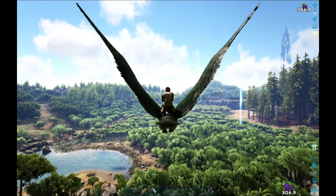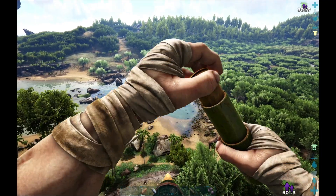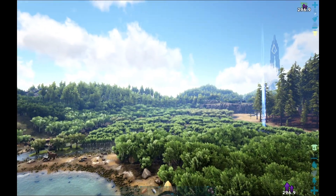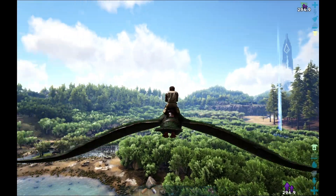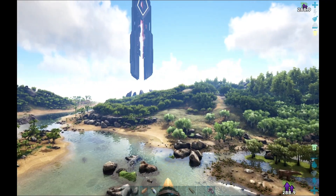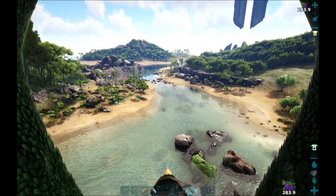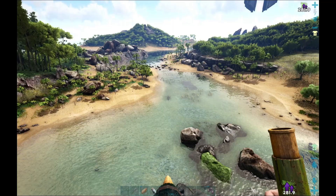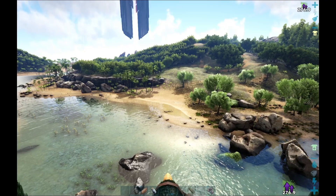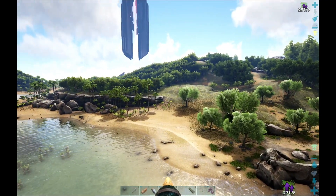I just want to find some Moose. Oh hey, Sarco — and a Capro, of course. Let's go get our stamina. That's the last thing you want to do on a Pelagornis is run out of stamina over the swamp, or anywhere near the swamp.